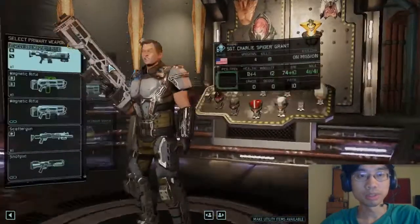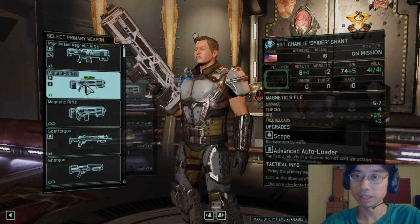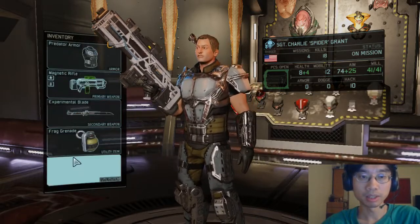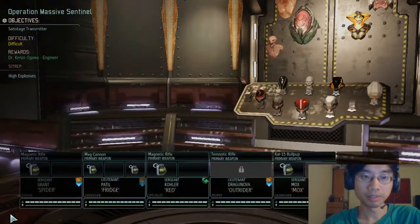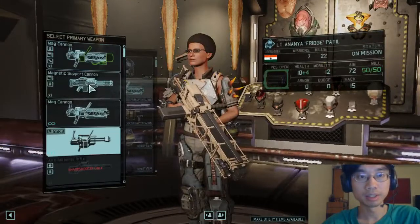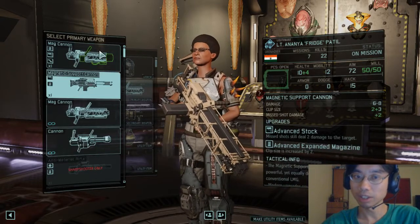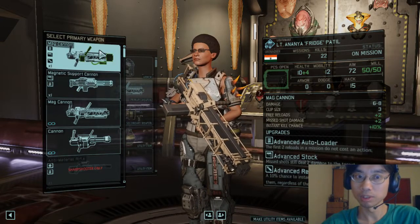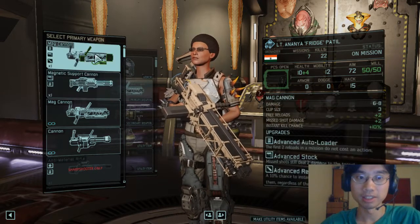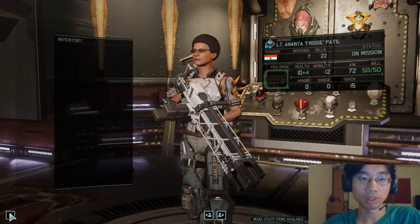Your weapons — improved magnetic rifle, or this one. You can have the arc blade, experimental blade, battlescanner. Mag cannon, magnetic support cannon — okay, there it is. Advanced stock, advanced expanded magazine, advanced stock. Repeater autoloader — this is actually better than this one now. The one I actually have is better than the one we can already get. Grenade launcher, we don't need to change that. You can also have a med kit.